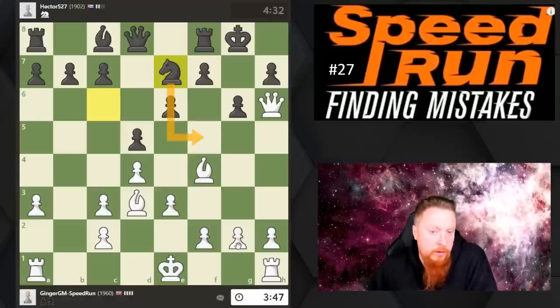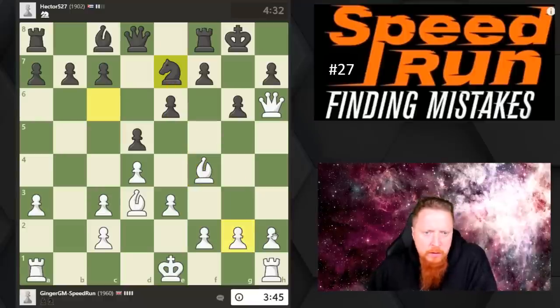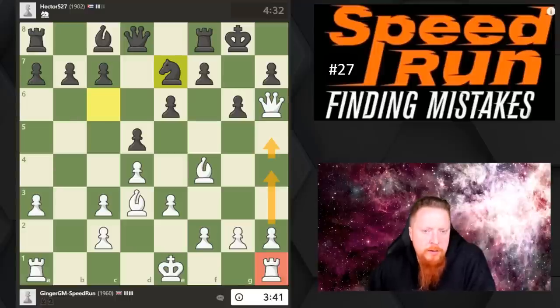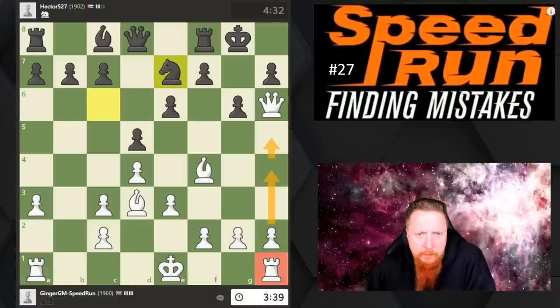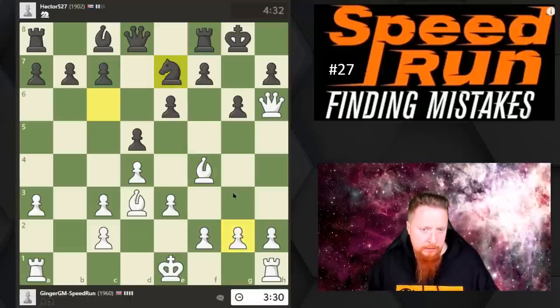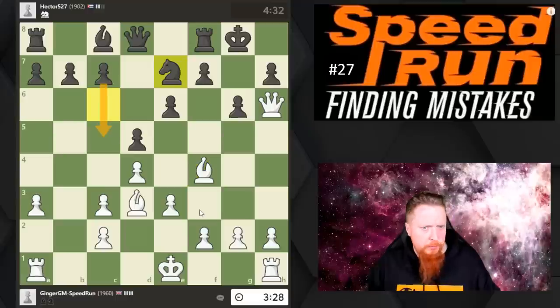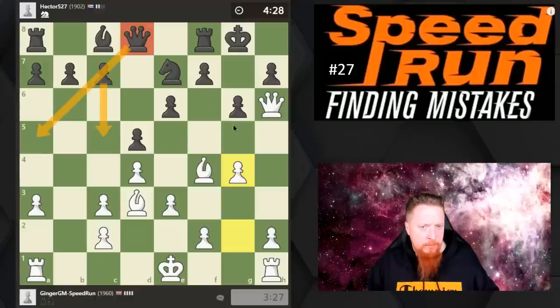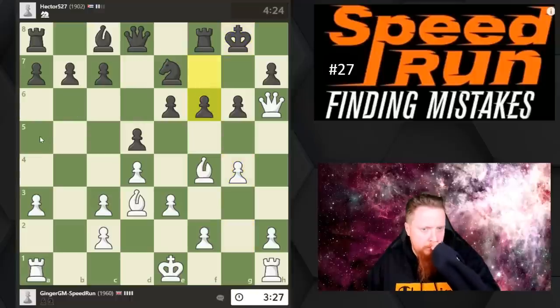Bishop here, f6 — what's he trying to do? He wants to go knight here. G4 looks correct, but also the idea of playing h4, h5, opening up my rook might well win this. But I'm going to start by looking at my opponent's last move: what's he trying to do? Knight here — stop it. He might also be pushing this pawn, but that shouldn't be as effective because his queen is needed on the kingside to defend those weaknesses.